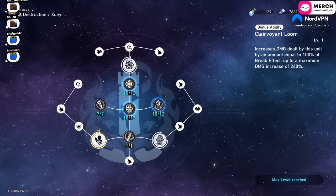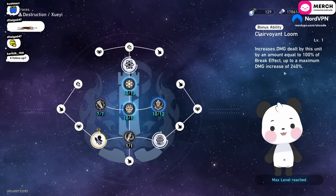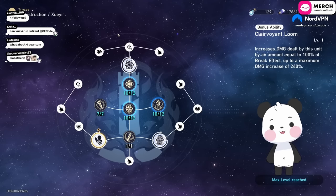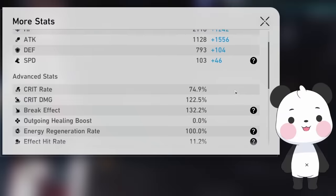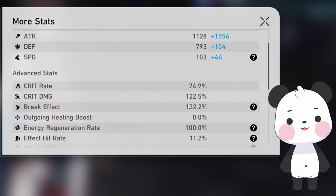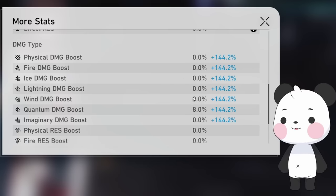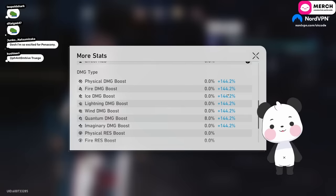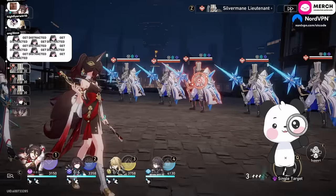For traces, the most important trace for Zueyi is: Zueyi converts 100% of her break effect into damage bonus, maximum 240%. This is why you build break effect on Zueyi and still get a lot of damage bonus. In combat, however much her break effect is gets converted into damage bonus. Realistically you don't really have to go above 150%, but it's there if you want to push to 200%.